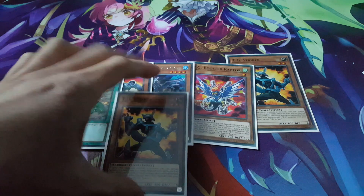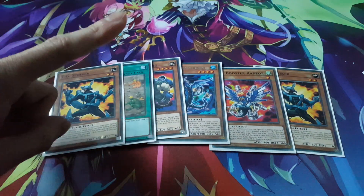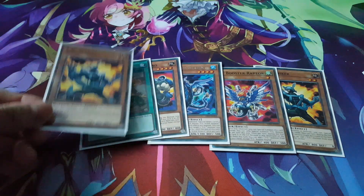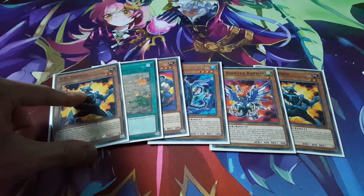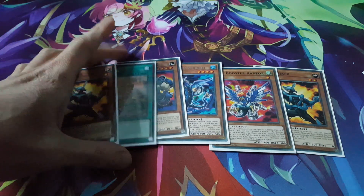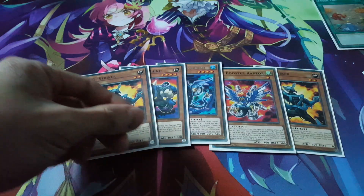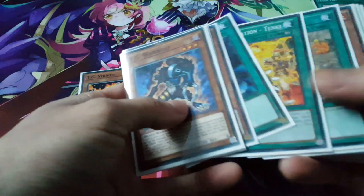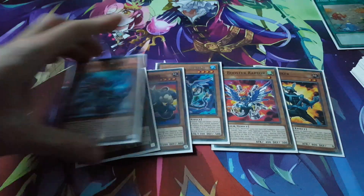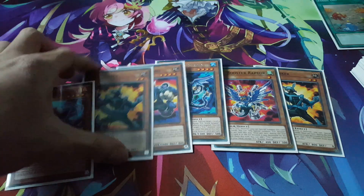Alright, so six cards now because we are going second. I am going to assume that the opponent has at least one monster, so we will be using Striker's effect for the free special summon. We are going to go for a Fossil Dig and search. Now we already got Booster Raptor, so that means we are going to search for our Miscellaneousaurus. Assuming our opponent has a monster, we will special summon our TG Striker.